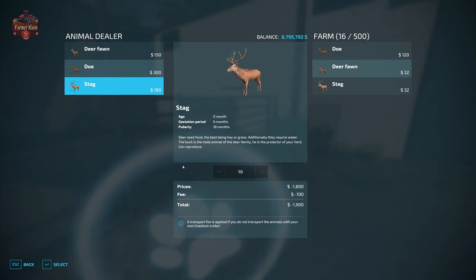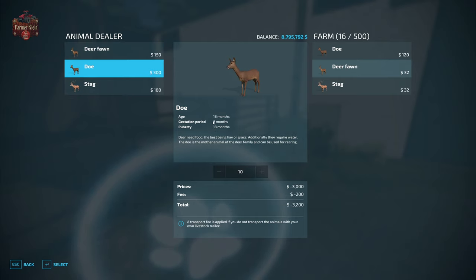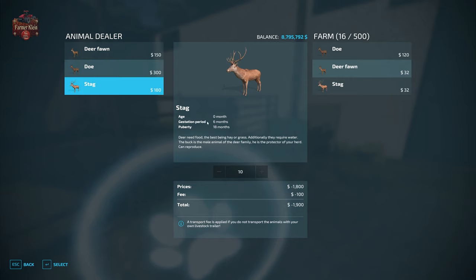We can also put deer in a trailer. Now let's talk about the life cycle of our deer. Deer fawns are baby deer, bought at zero months, with a gestation period of six months and puberty at 18 months. Does are bought at exactly 18 months, so they are at reproductive age right away and reproduce every six months. Stags are purchased at zero months and share the same gestation period and puberty as the other two.